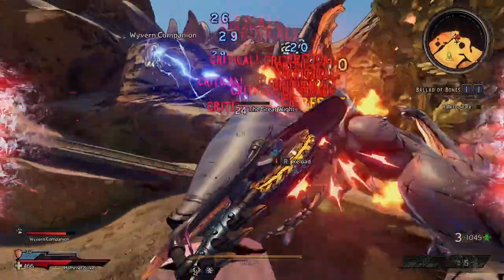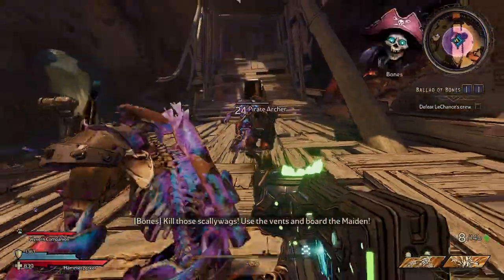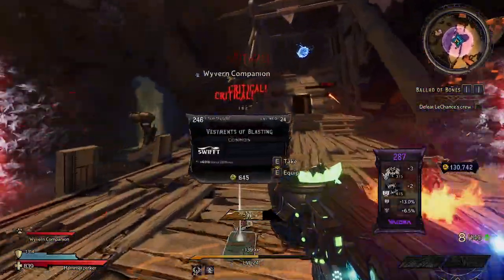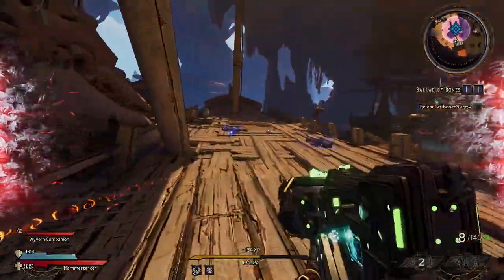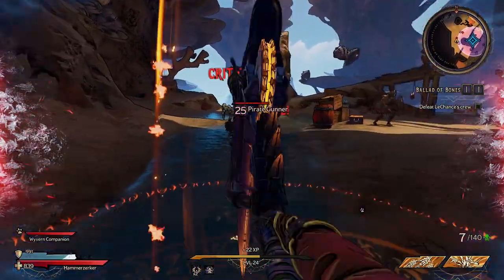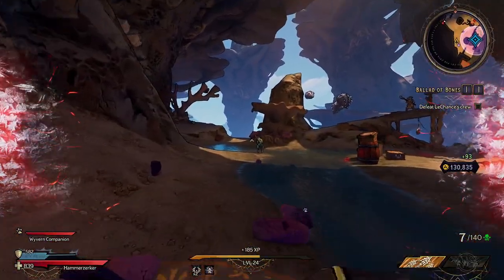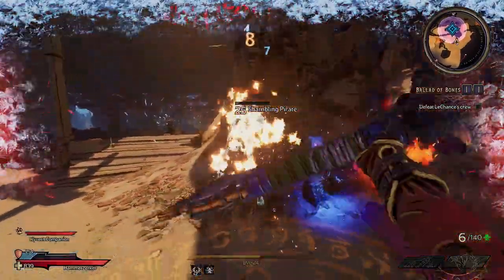This thing absolutely chunks through enemies if you combine it with the Berserker and the Clawbringer — the subclass I've been using. It's just insane. I'm able to do a bunch of melee damage, throw out a bunch of hydra companions, and it's absolute chaos. You'll see in the gameplay clips — I'm just hitting red crits all the time. I'm sure later when I get into the level 40 region and stack other things with this, the damage is going to be unreal.